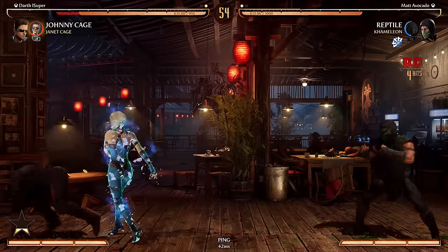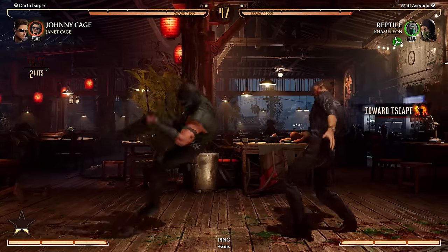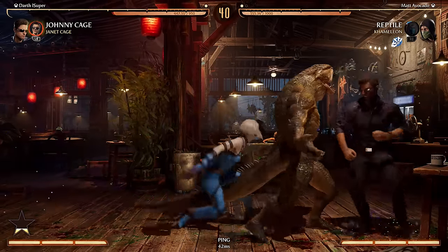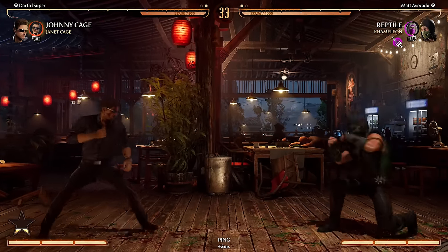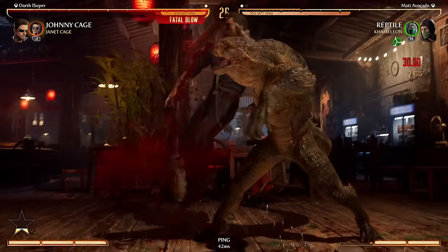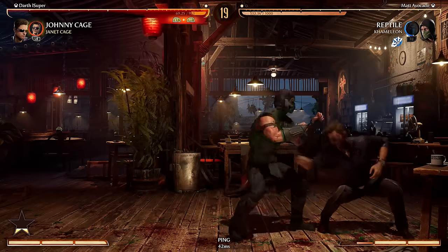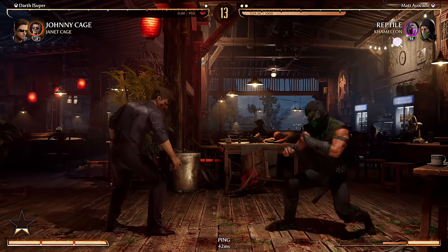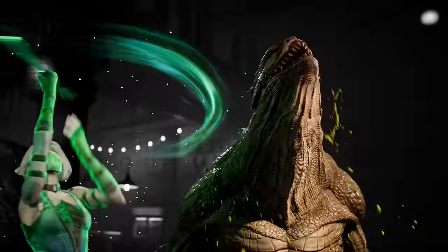I thought he was gonna throw me to the corner. I keep pressing the wrong buttons man. Fuck — that's gonna cost me the game. I got the hit and instead of doing down-back three I did down-forward three. What an idiot. I deserve to lose that.